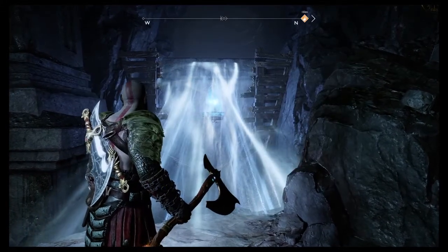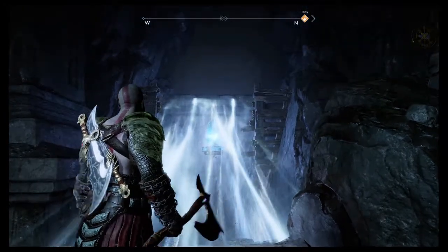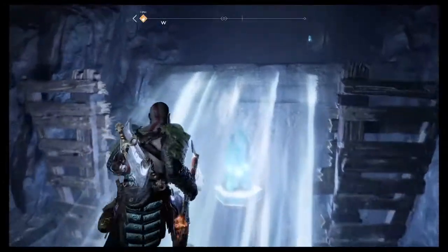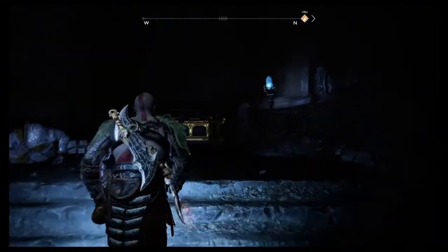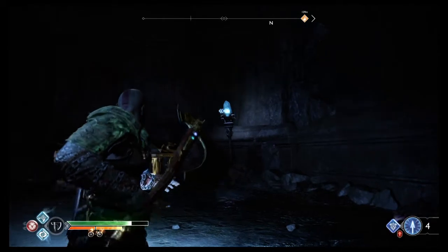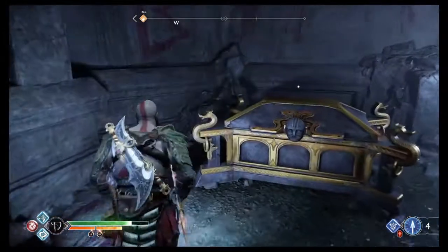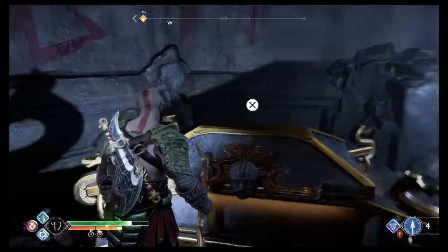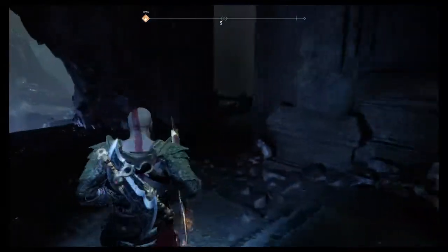We're under the mountain. We've just smashed some wooden palisades and Atreus has activated the light crystal, which allows us to come up here and find the first Nornir box. It's in darkness — can't see what's happening, but there is a light crystal there. There are no lights activated on the box, so it's very difficult to know what the combination is.